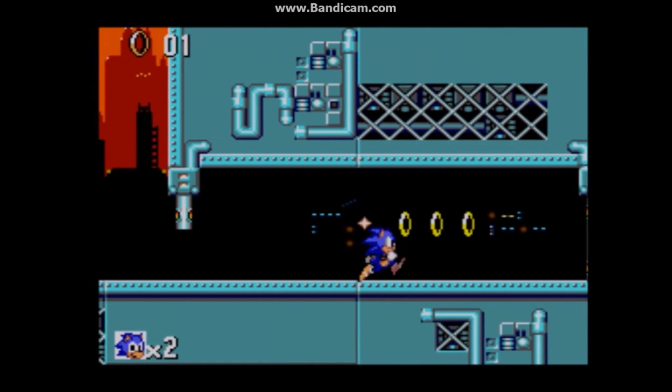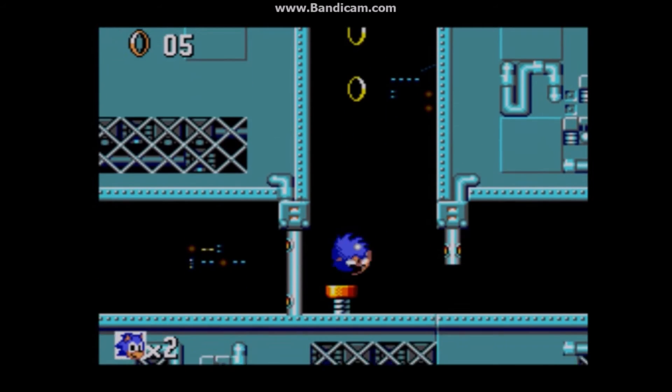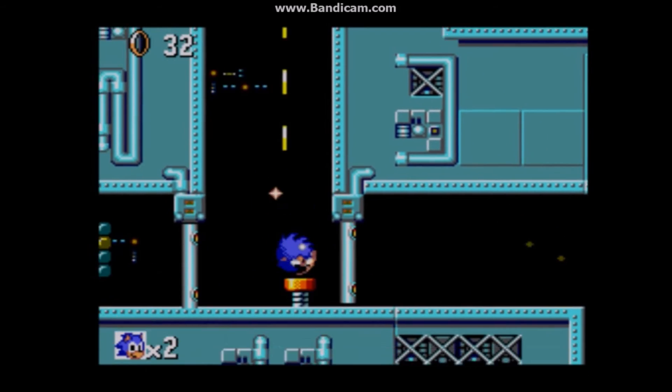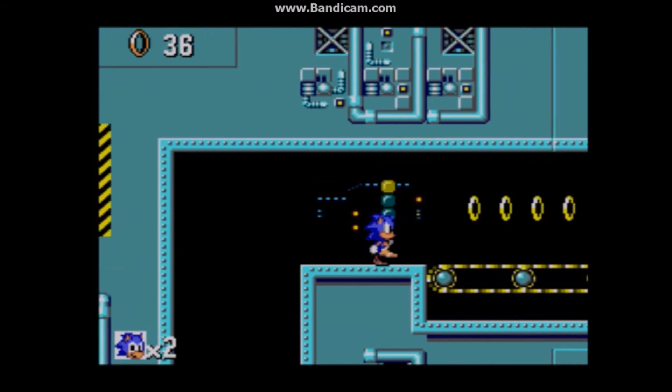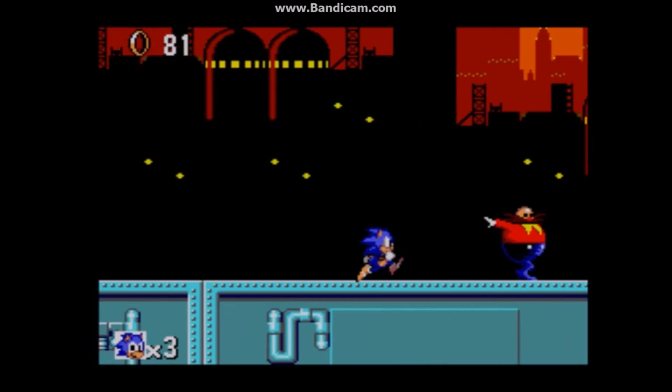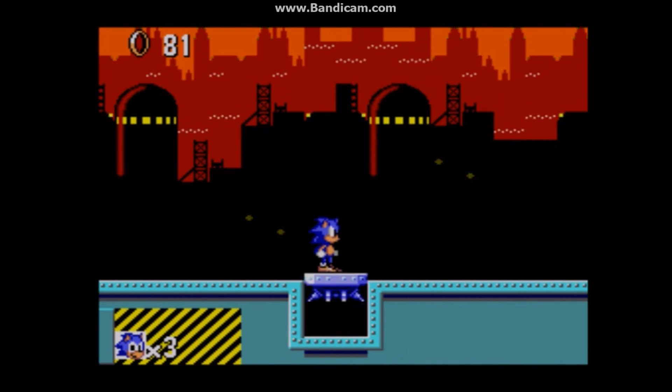After Act 2, there's no boss — just a stupid maze. Why is this so stupid? Because I just went through a maze! This feels like a lazy rehash, and you can't even die. Where's the fun challenge in that? Well, once you make it to the end, you see Robotnik taking an elevator, and for some reason he sends it back down, so you follow him to Sky Mace Zone.